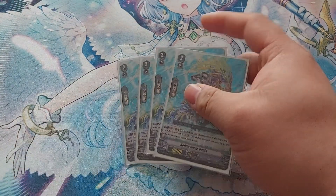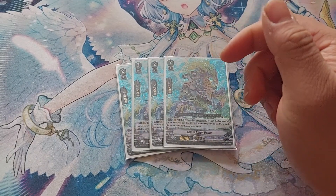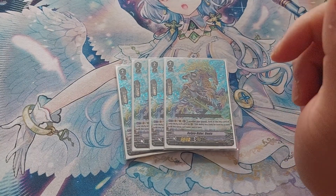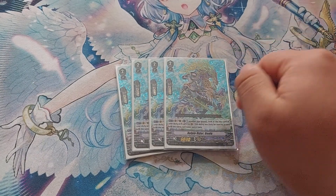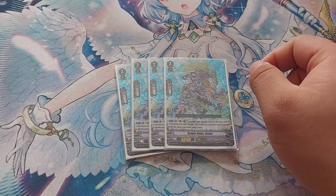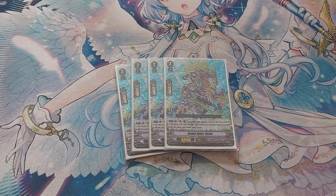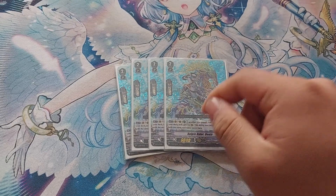Next, we're playing a playset of Kelpy Rider Dennis. Dennis gets you a free card — you rest another rear guard, look at the top card of your deck, and call it. Combined with Nerissa, it's basically just a free call. You use this to set up board presence and make use of units like Nerissa and Brutal Trooper. Dennis is a really good card.